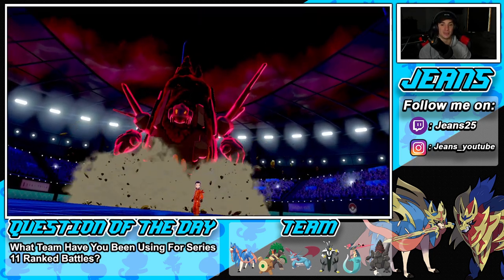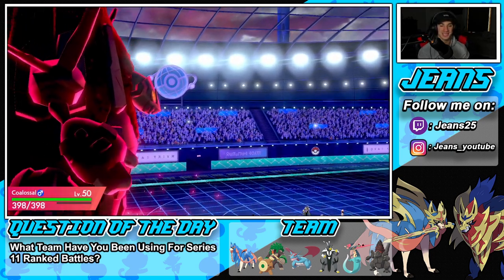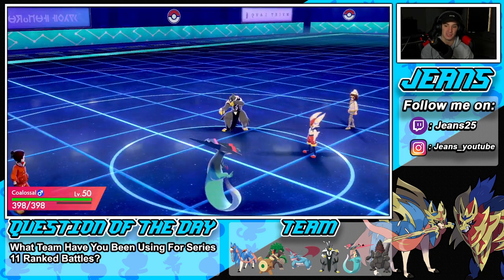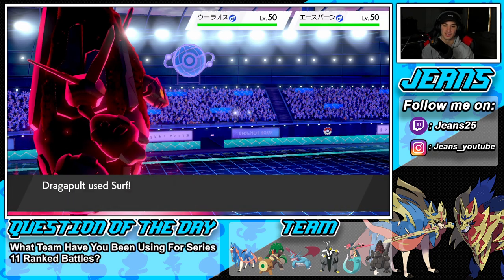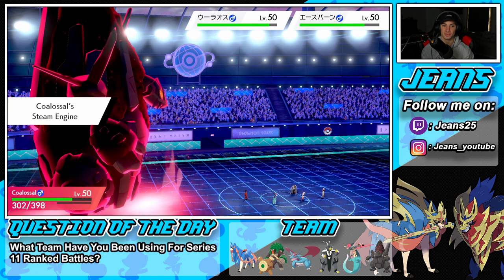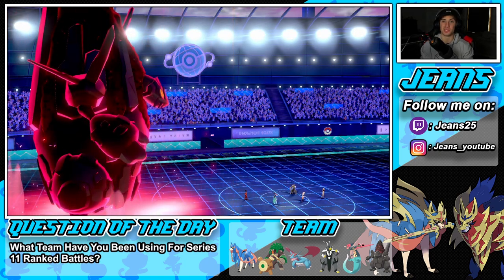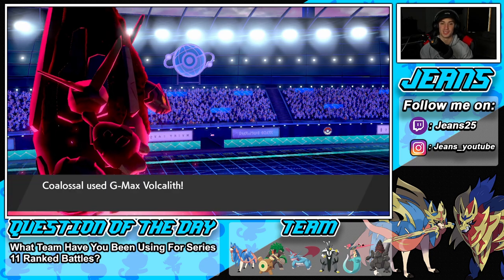I'm telling you, this thing is absolutely amazing especially going up against a team like this where they can't really do anything against Coalossal. He's going to go for a Sucker Punch, he's going to switch his typing, and I think we still take it out. That's lovely — that is lovely. We end up going into that. That's huge. We take out Cinderace and get that full chip damage from the G-Max move, which can almost do full health after four turns.